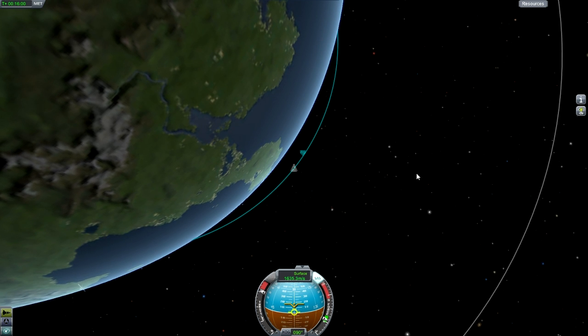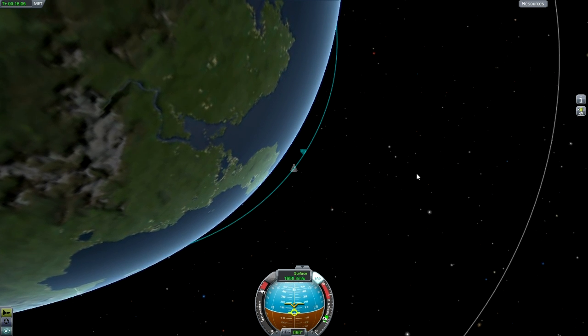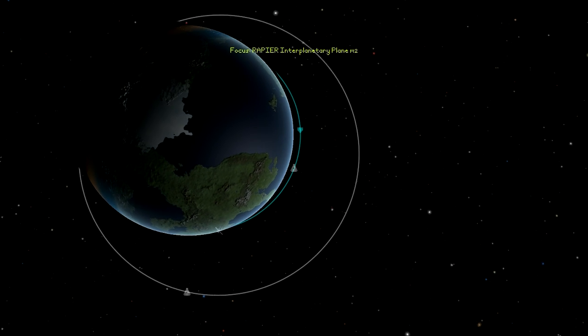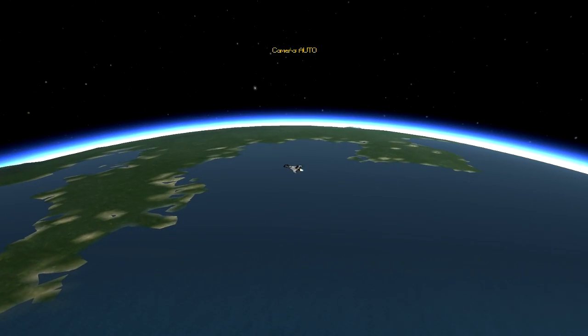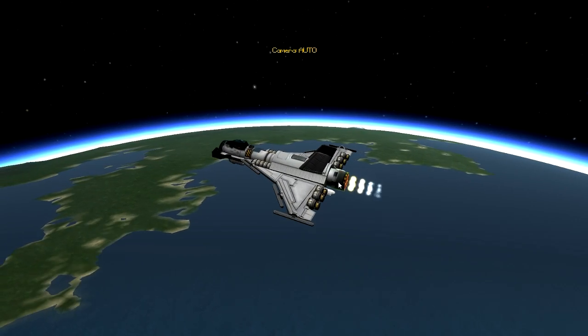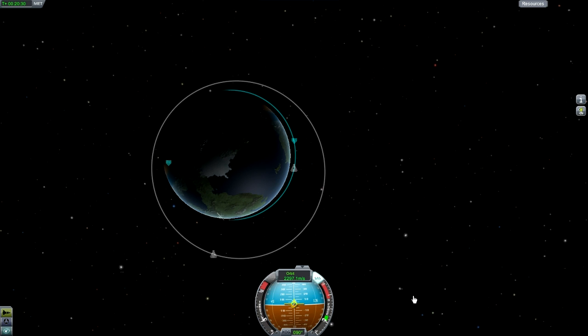As an SSTO, you want to have something lightweight that can get to any planet or moon. With this engine you cannot do that. It would have been better to just have a jet engine and then the ION engines. The Rapier engine is not needed for this design - I added it in anyway just to test out this engine to see how it would go.